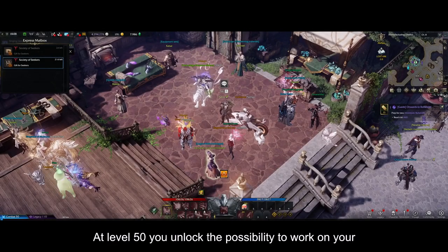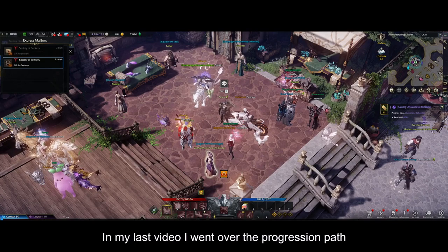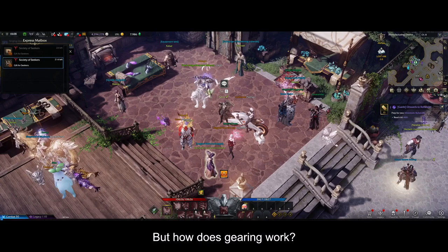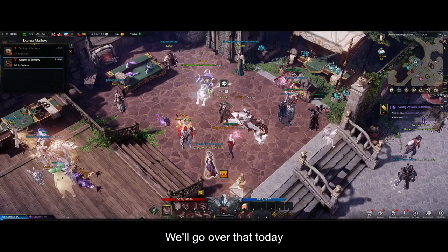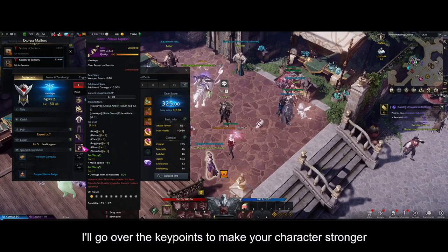At level 50 you unlock the possibility to work on your whole character instead of just levels. In my last video I went over the progression path to get to tier 3. But how does gearing work? How do you make your character do massive damage? We'll go over that today. I'll go over the key points to make your character stronger.